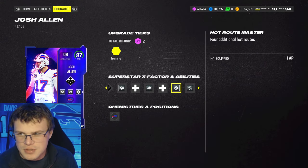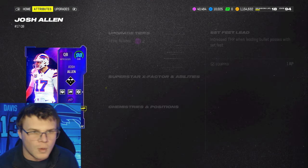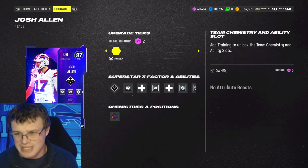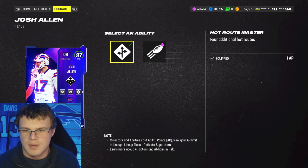Gift Wrap for one, Gunslinger for two, Howl Row Master for one, and Set Feet Lead for one. Yeah, for one. Card's phenomenal. These are his stats: 96 speed, 99 throw power, 95 throw on the run. You could use Dashing Deadeye instead of Howl Row Master, but Howl Row Master I'd say is a little bit more valuable.